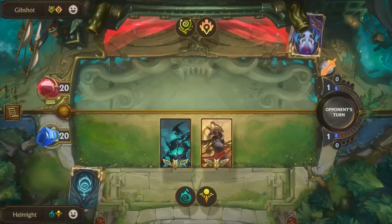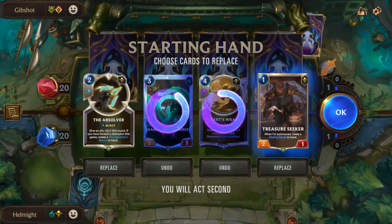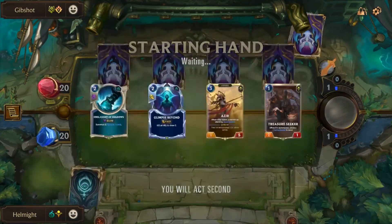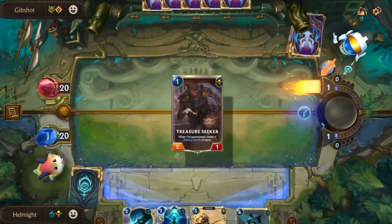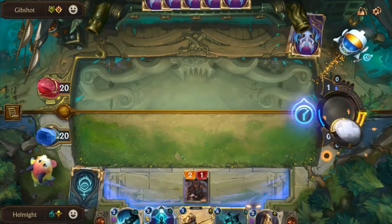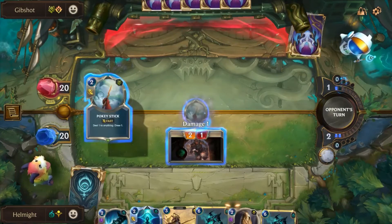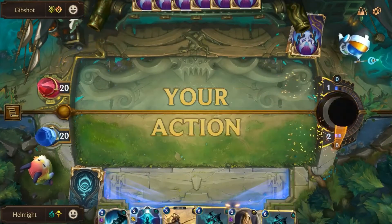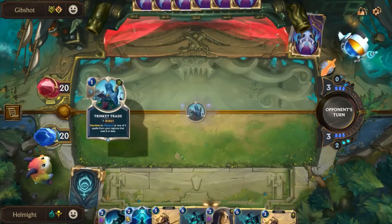I want to see the Hecarim more than once tonight so let's do a game five. Time for game five against Gibshot playing a championless Bandle Piltover deck. Anytime you see championless it's pretty safe to assume it's something degenerate, but we're at least seeing the Treasure Seeker off the bat. This is a pretty okay hand. Emperor's Dias off the top would be pretty nice but there's a Hecarim — and I literally can't complain. I've been asking to see him every single game and I finally do. We can bank the two mana on this round. There's the Pokey Stick but at least we're keeping him off of playing.